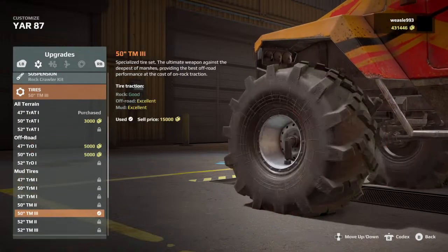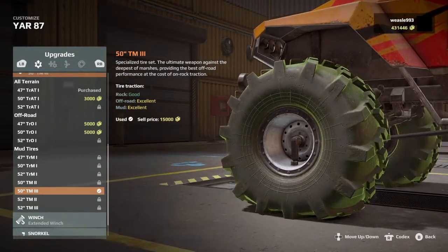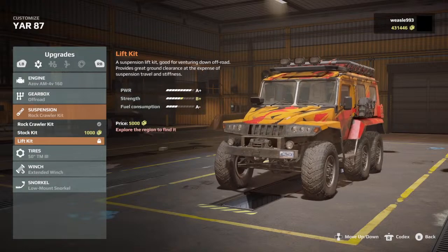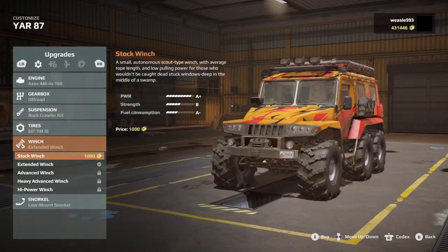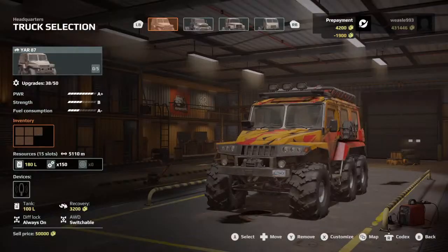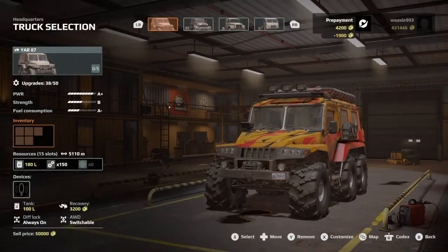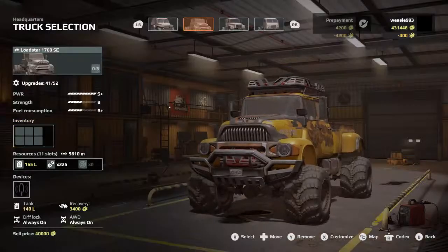Hello South Fang, welcome back to the stream! We got the rock crawler kit — that was weird, it showed up as locked and then disappeared — so we can't have the bigger tires. All right, slots are all filled.